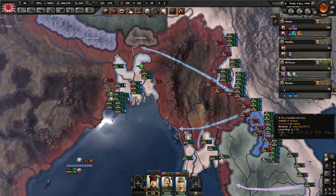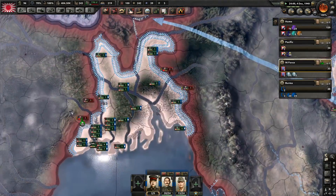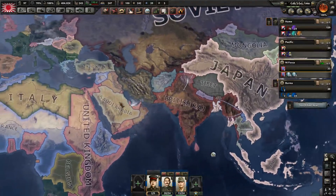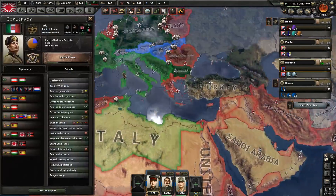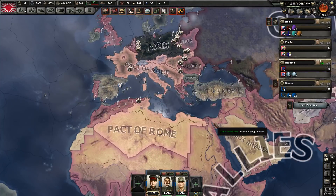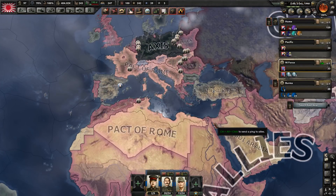Look at the number of freaking convoys we're facing here. Capitulation — France. France. We actually got some of the equipment. So the Pact of Rome took out France. Well done, Pact of Rome. It's good stuff.